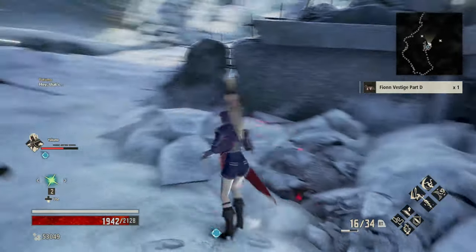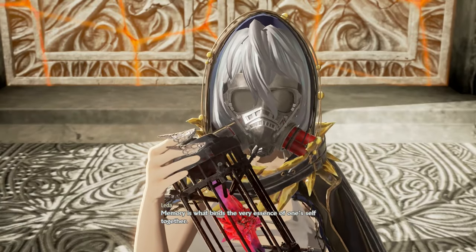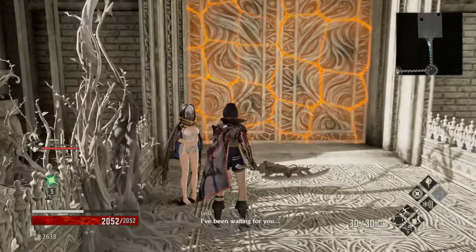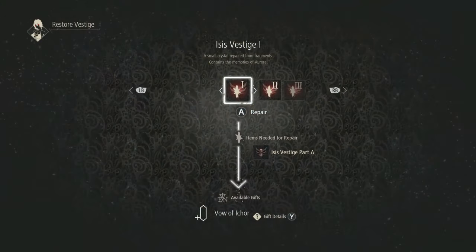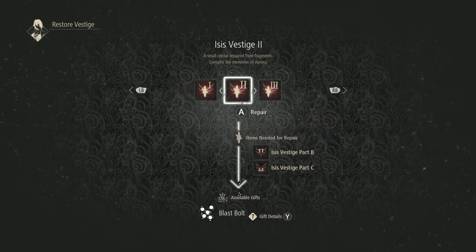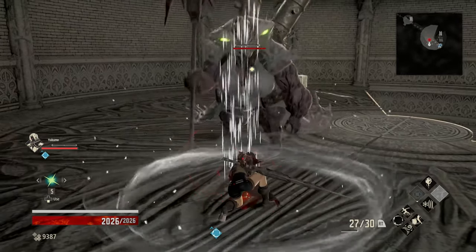And it's as simple as that. If you see EO before a boss fight, talk to her and use every vestige you find in that area. If you miss one and kill the boss, it's over — you can't get the good ending. That's the most important thing. You have to do this before fighting the boss.